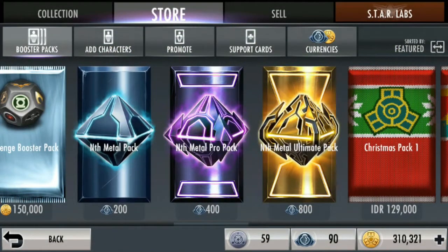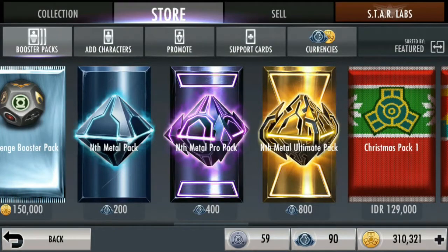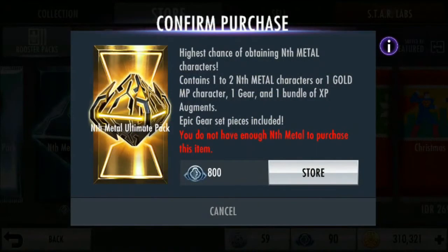Cuman, gue saranin buat kalian ya, kalau kalian punya metal 800, kalian cukup beli yang 400 dua kali. Karena lumayan, kalian bisa dapet dua karakter. Kalau Metal Ultimate Pack yang kuning ini, dia masih random satu atau dua.